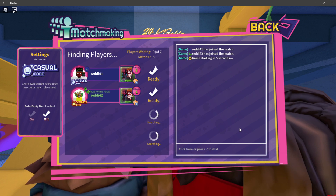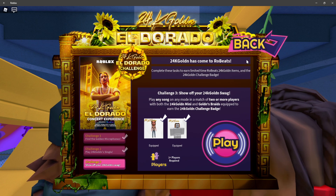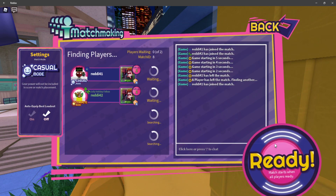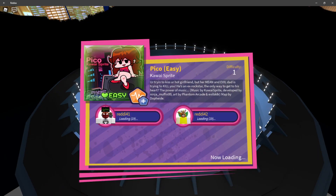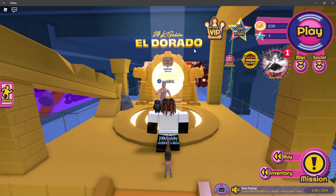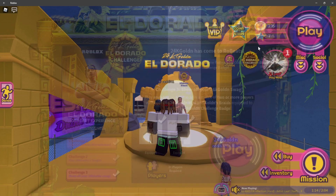I'll go ahead and play — I don't think the song choice matters. You need two or more people in the match and you're good to go. It should be pretty quick. All right — we got the badge! As you can see, all three challenges are done. Once you go back here you'll see three check marks and the badge is earned.